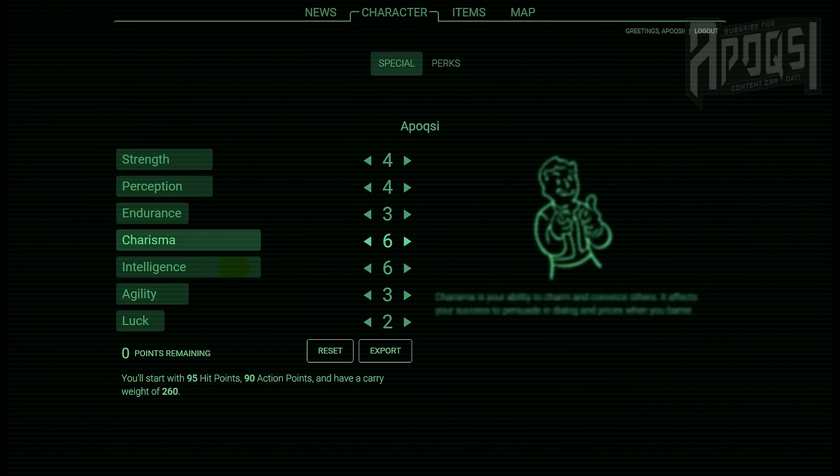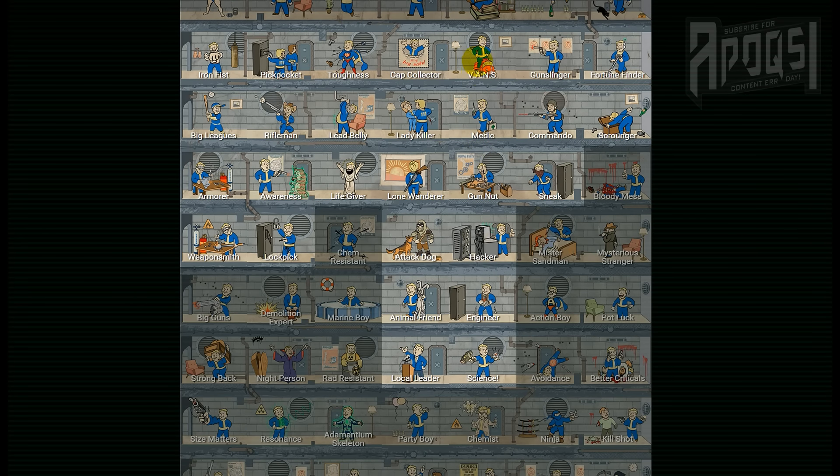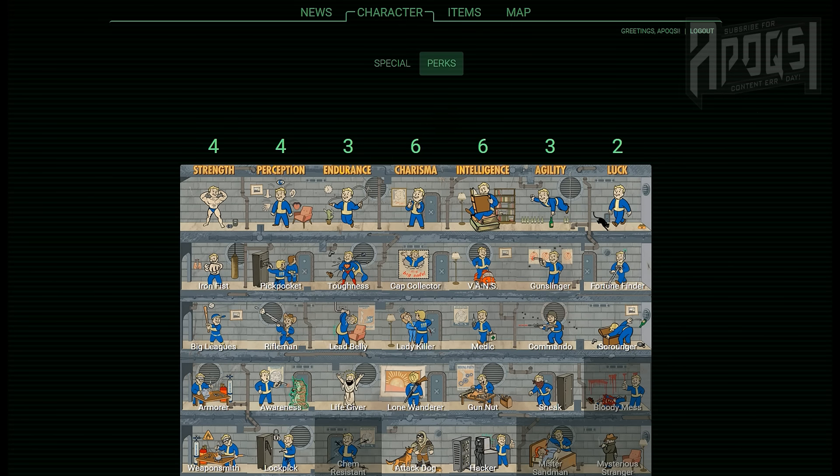For intelligence I went with six, mainly for access to these rank 1 perks: Vans showing me the best path to the map indicator while in VATS, Medic increasing the benefits of Stimpaks and Radaway which will be really important at the beginning of the game, Gun Nut giving me access to ranks of gun mods, Hacker apparently giving me access to constructing a terminal in settlements but that's just community speculation, Engineer which we currently don't have information on, and Science which we know will affect weapon mods in some way but will most likely affect something more than that.